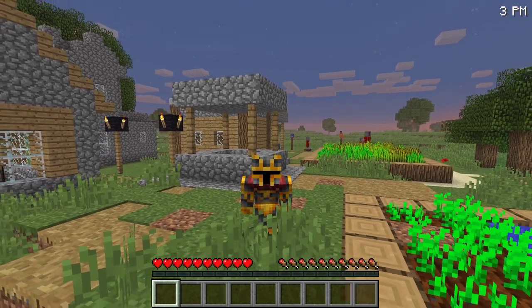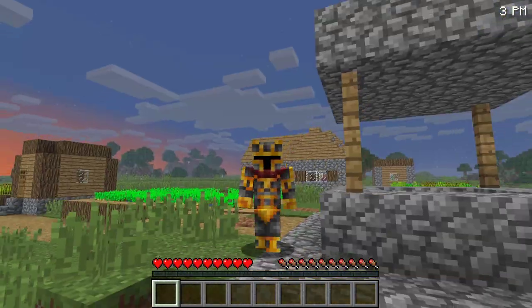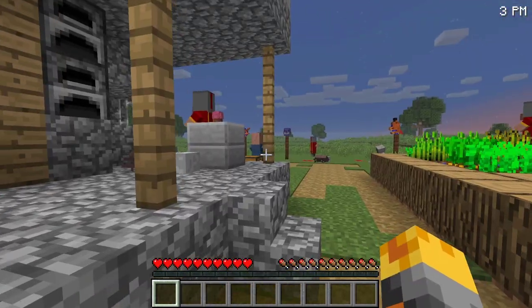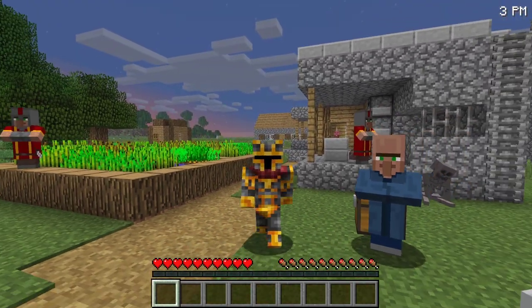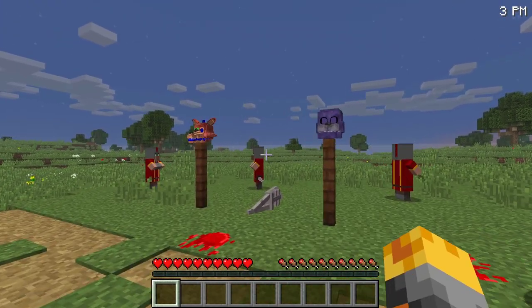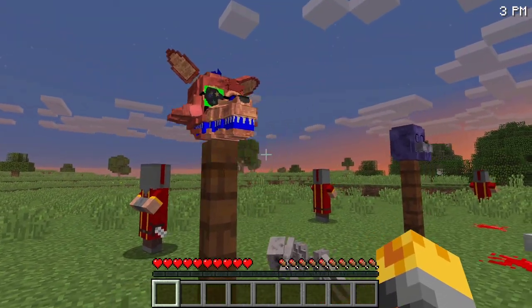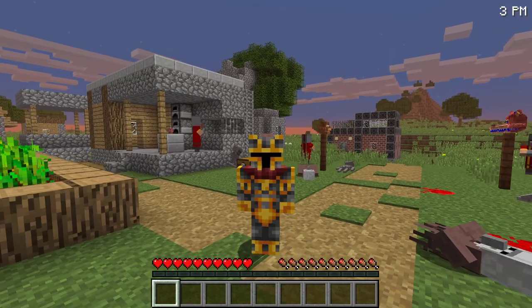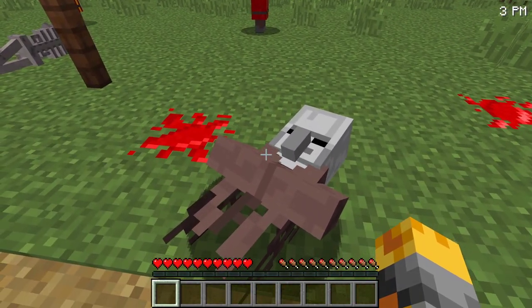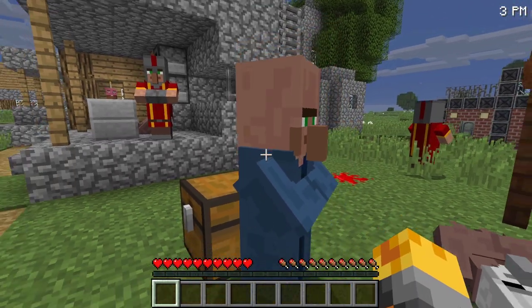Welcome back to this crazy Minecraft video where today the villagers have invited us to their haunted village. They want us to sort out a very dangerous Five Nights at Freddy's problem. They've brought out all the villager guards, but sadly so many animatronics have been killed and many villagers have died. This is so scary.